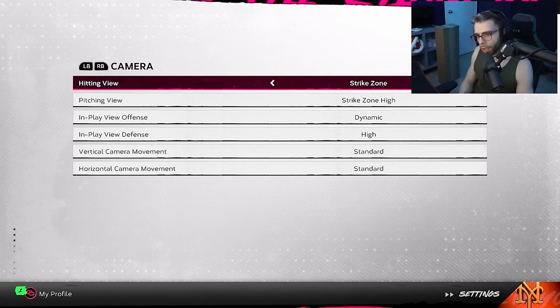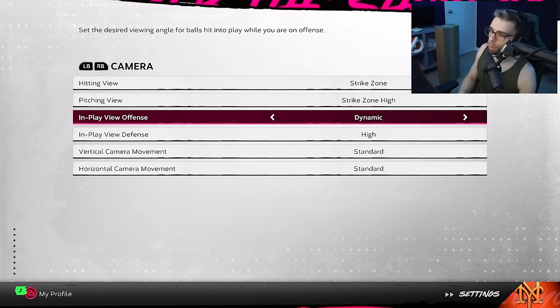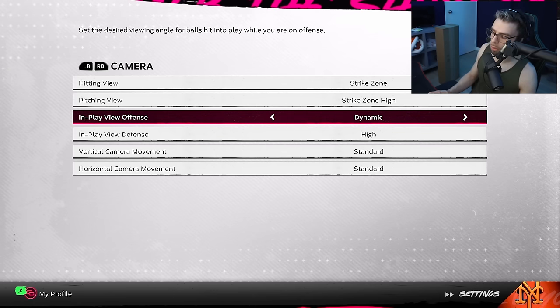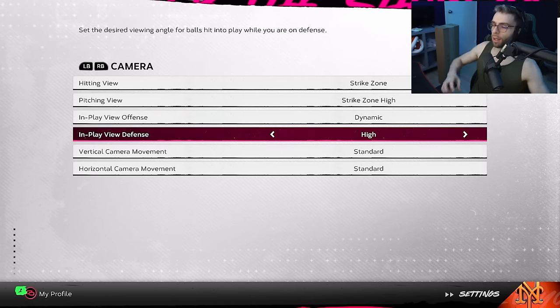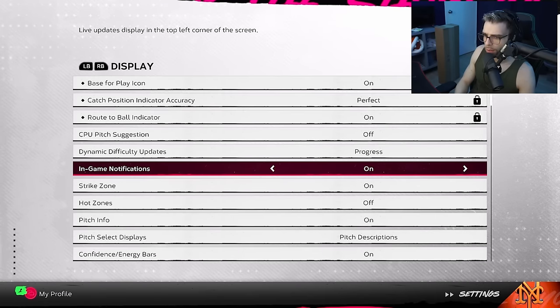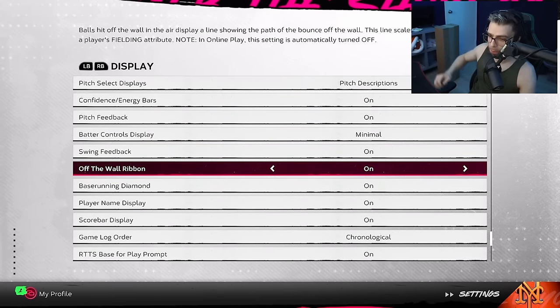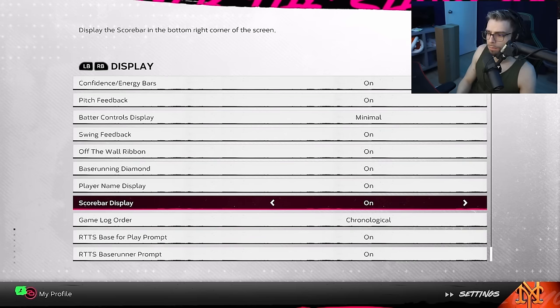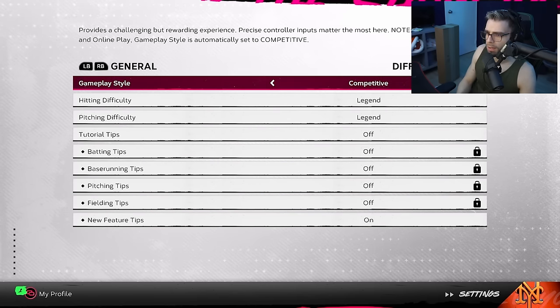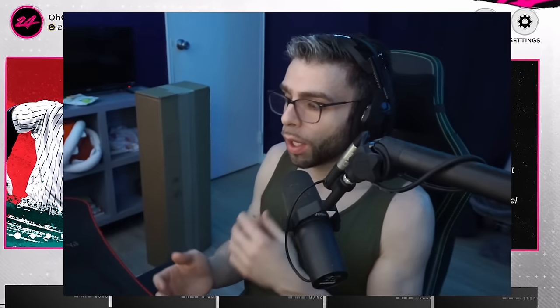For camera angles: hitting view on Strike Zone, pitching view Strikes on High, in-play view offense on Dynamic — I like to watch the pimp jobs of the hitter. For defense, I zoom out of the whole field. Off the wall ribbon I put on to see where the carom is — very cool. That's pretty much everything for settings.